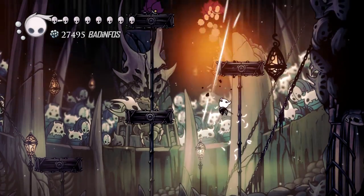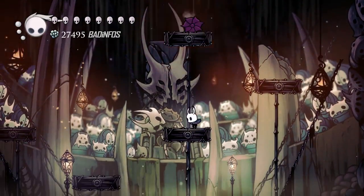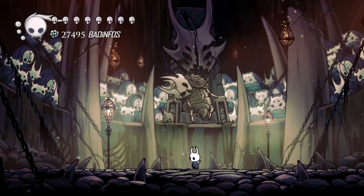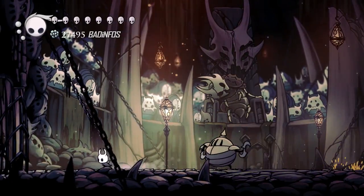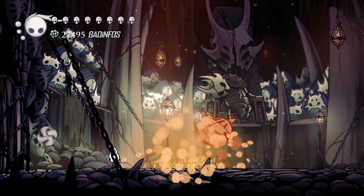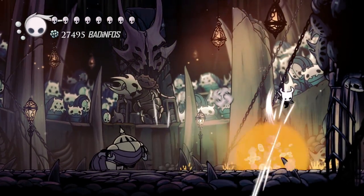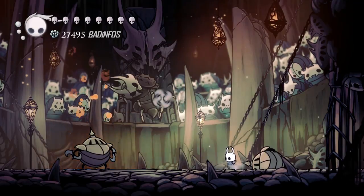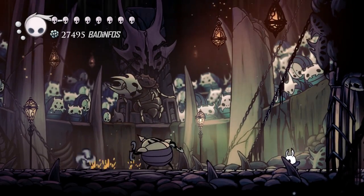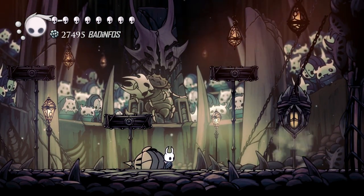Basically hit these guys once and they're gonna fall. At this point you should not have the wings so you should not have a double jump. Now dealing with this projectile guy is pretty easy if you know what you're doing. What you do is jump and hit him with his own projectile back at him. If you go too close there's a chance he's gonna hit you. Even if you don't have good gear, just jump and reflect his projectile — he's dead.